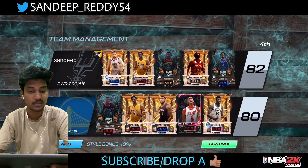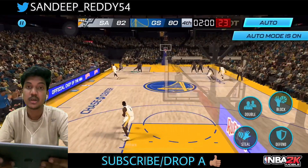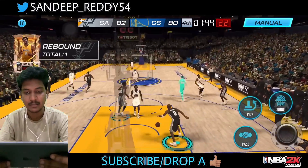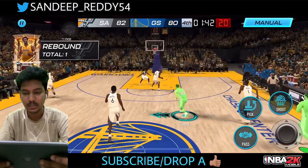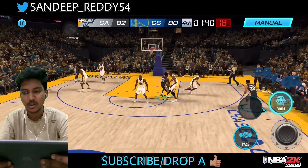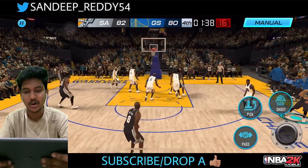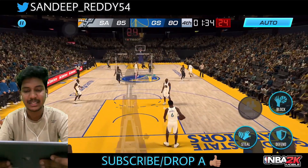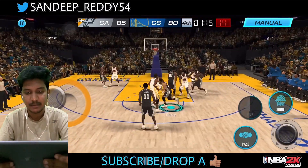My first opponent has a 309k power team, and we're using a Cobalt Stephen Curry for this one. They're gonna miss that one, so let's see — Curry comes on for a pick and roll, we got a wide opening in the corner, and that's good. We got a five point lead right here.